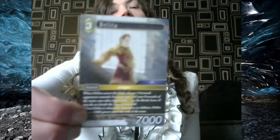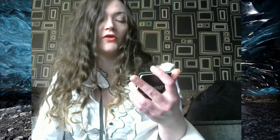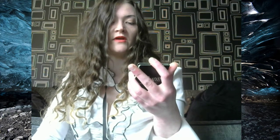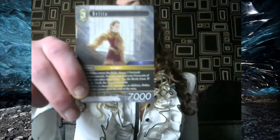And this is Delita, who is sort of the main antagonist of Final Fantasy Tactics, the first one. He's so damn good — it's such a good story and he's such a good character in it. When Delita enters the field, choose one forward your opponent controls. You may put one of your forwards of the same cost other than Delita into the break zone. If you do, break the chosen forward. When Delita is chosen by summon or abilities, Delita gains plus 1,000 power until the end of the turn. That's pretty handy if you can just break your opponent's stuff very easily.